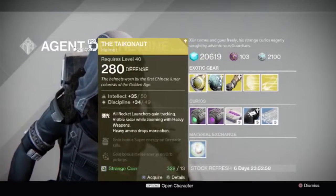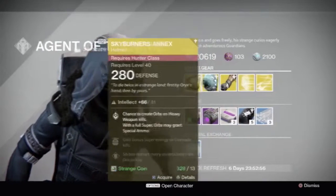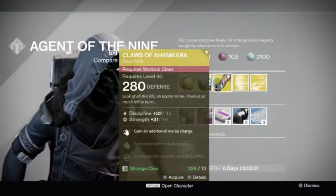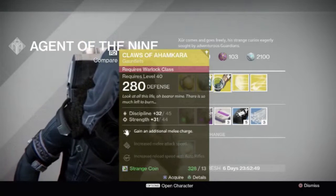Intellect and Discipline for the Takenot — that's actually really good. Skyburner's Annex has Intellect. Discipline and Strength? Maybe, if you're doing that build, that'd be okay.